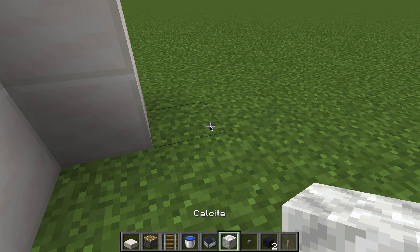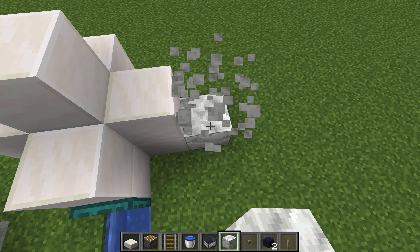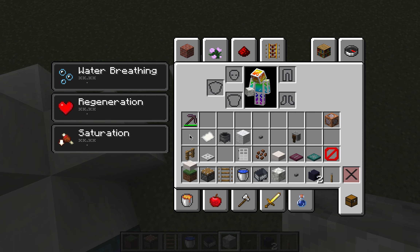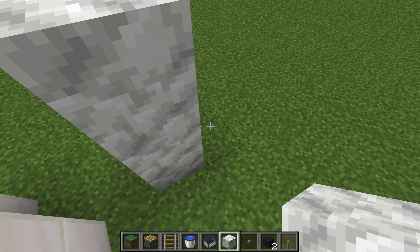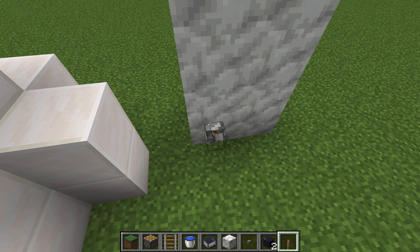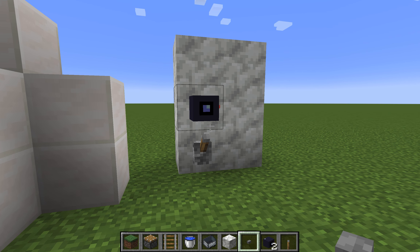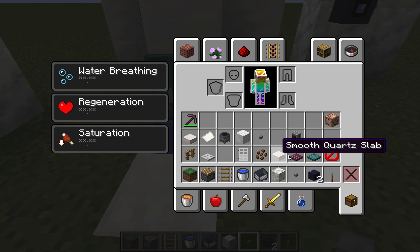If you want to make a camera, you just get the lever and the camera's head. You need a wall in the back to do this. If you want the camera head to be over here, place the lever down here. It should look like this — and that's how you make a working toilet in Minecraft.